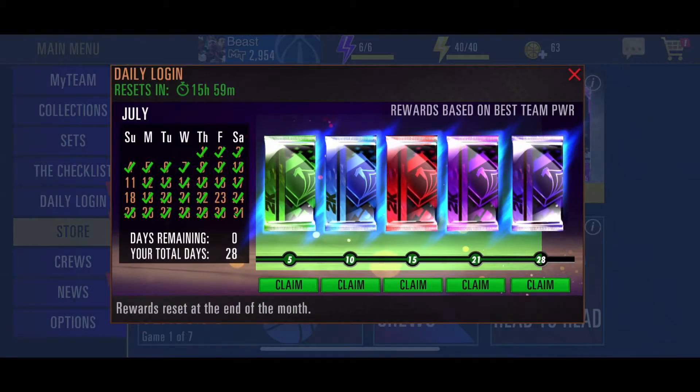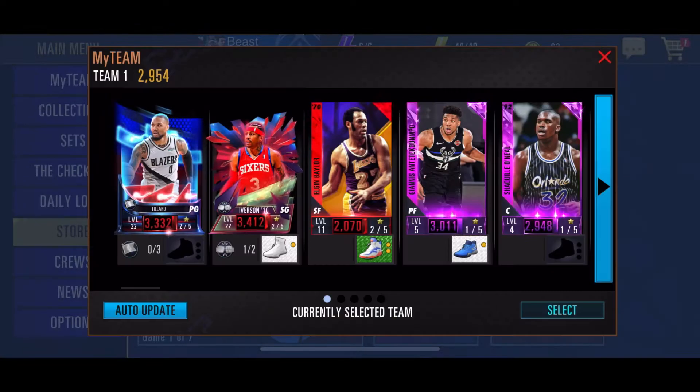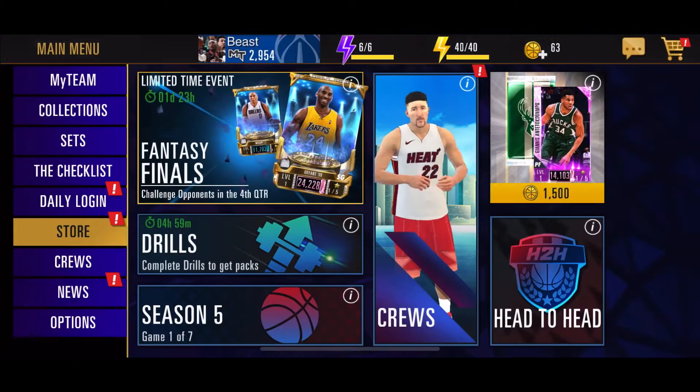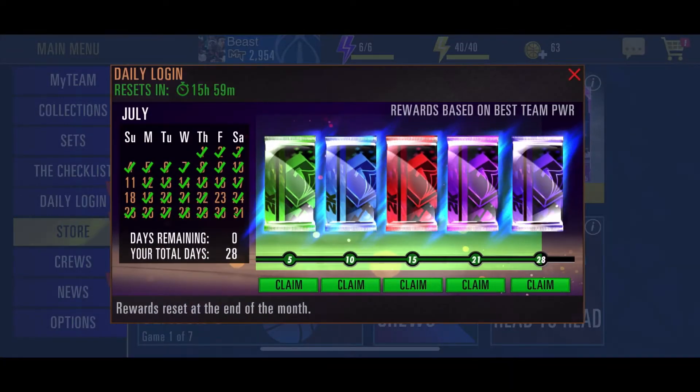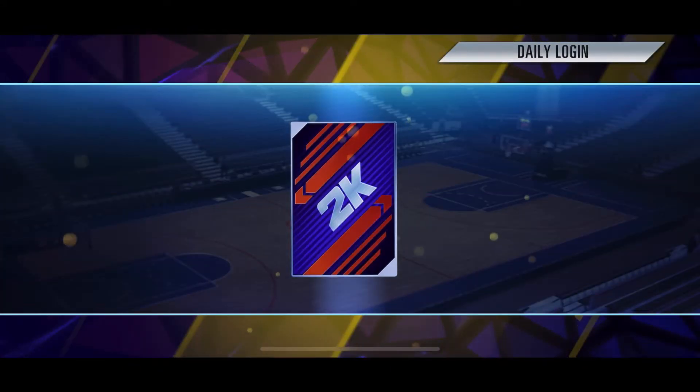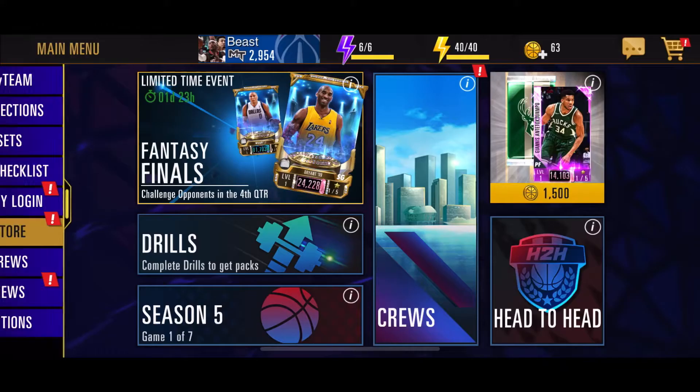Hey guys, what's up — Circles Tech Guy here. Today I'm showing some of the cards I'm going to be pulling from the daily login. I've just been saving up, and today is the final day. I just missed a couple of days in the past, so let's see if I can get my team improved. See if we get a good onyx at the end. The first one we've got is a Jackson Hayes.